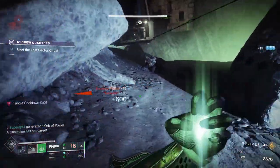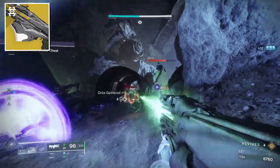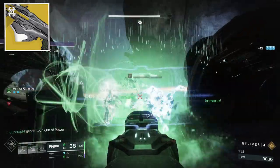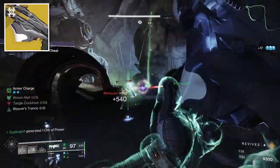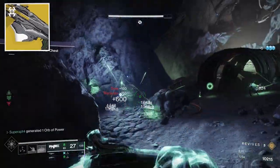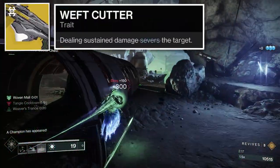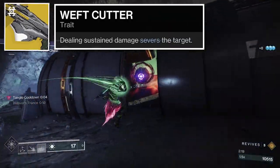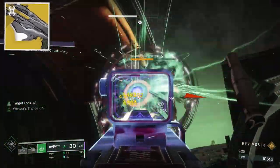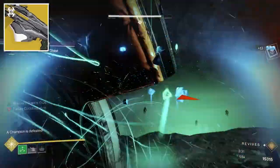For the kinetic weapon, you're going to use the exotic strand trace rifle called the Navigator. You can get this trace rifle in the Ghosts of the Deep dungeon. Here's what Bungie doesn't tell you about it — the game doesn't really explain what it does exactly. When you deal sustained damage to a target for a certain amount of time, you gain woven mail for 10 seconds. This procs because dealing sustained damage severs the target, and severing a target with the trace rifle grants woven mail to you. You can also grant woven mail to your teammates by firing the weapon at an ally for a couple of seconds.